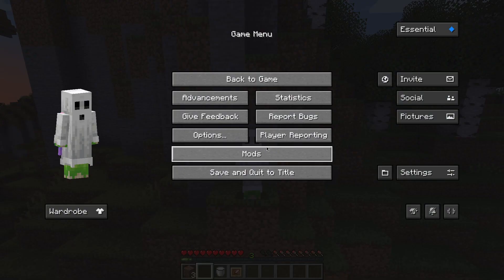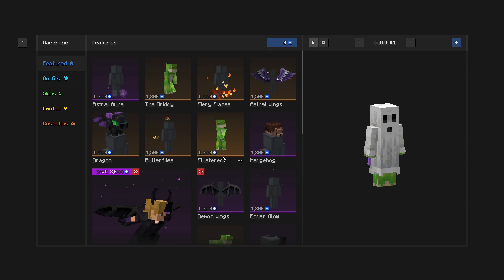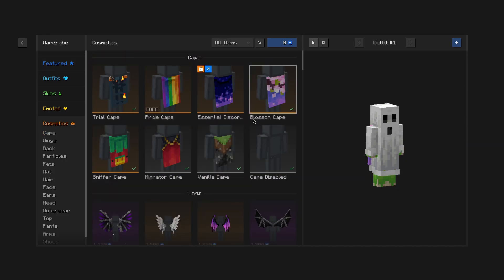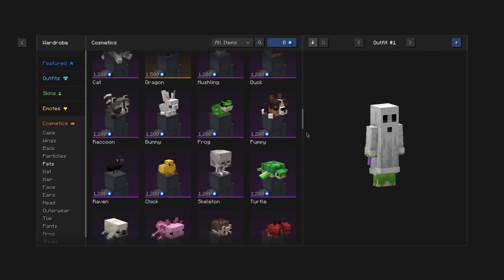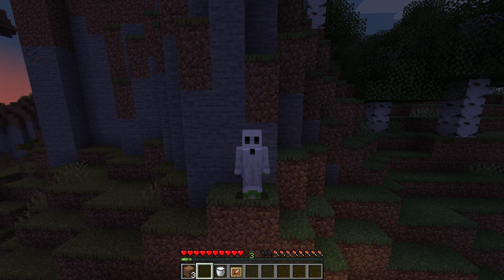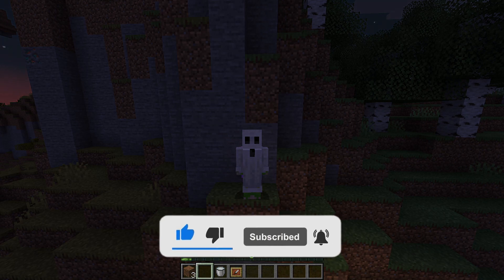There's a whole lot to do with the Essential mod. If you want to get any cosmetics, just open up the wardrobe — they do cost money, but there are some you can get for free. If you go to Cosmetics, there's a bunch of free capes as well as a Halloween exclusive ghost blanket. But other than that, that is how you host a Minecraft server without port forwarding or paying any money to do so. I hope this tutorial helped you a lot, and if it did, please be sure to like the video and subscribe as it does help me out a lot. Thanks.